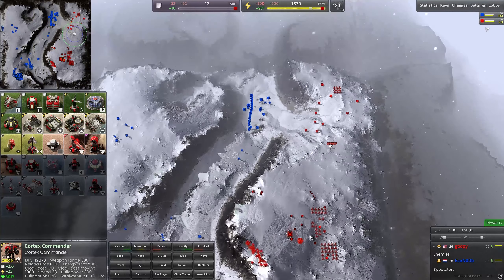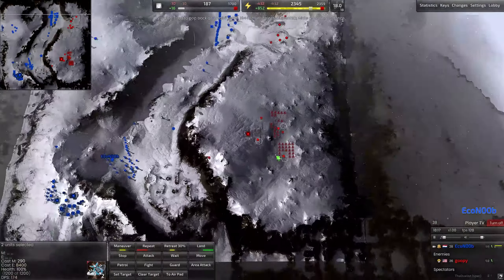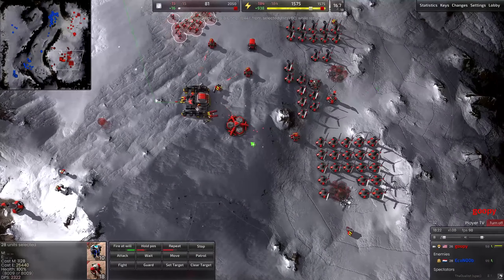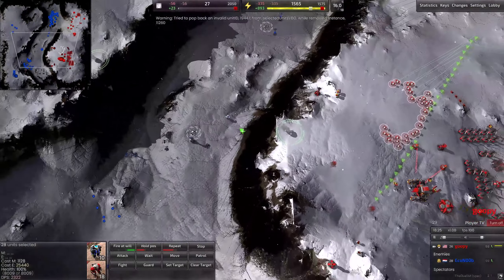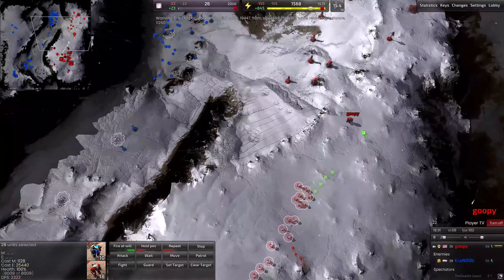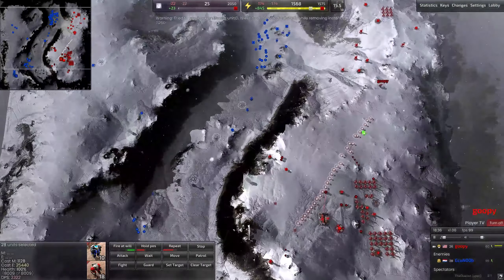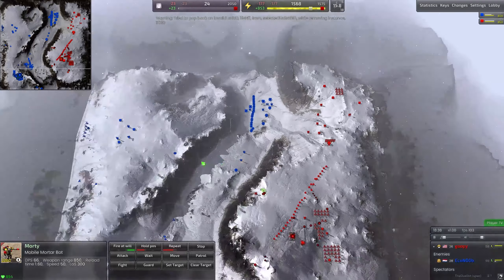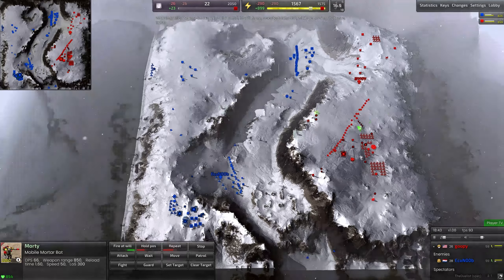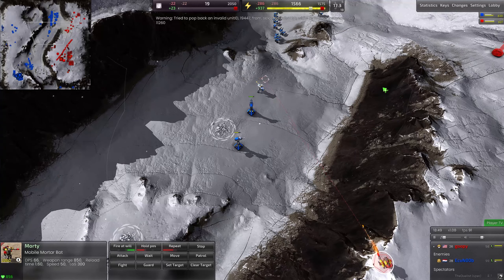Here we go — this is what Goopy's doing. Goopy has got a Moho mine up and is positioning his units in a largely defensive formation. I love this player perspective feature — if you guys like BAR casting, I'm probably going to use the player perspective a lot because I genuinely really like it. I think it's really great to see what a player is actually seeing as far as their perspective goes.